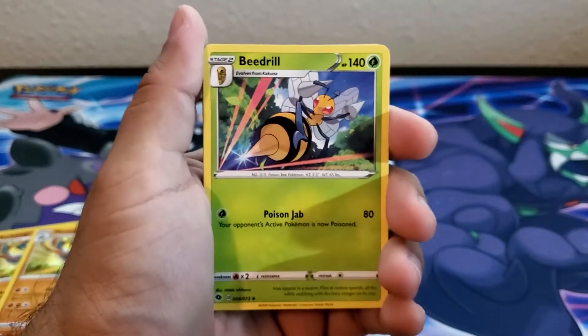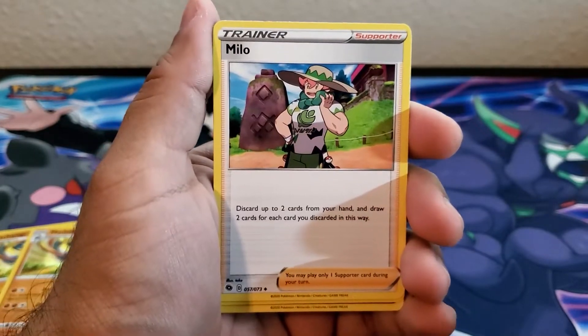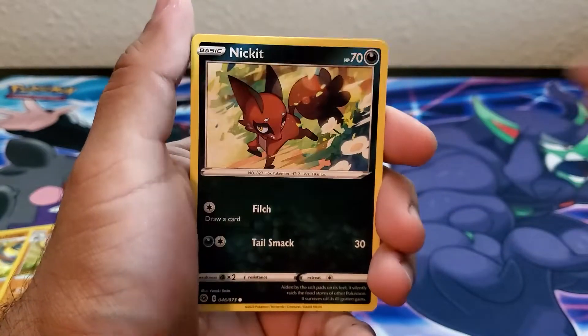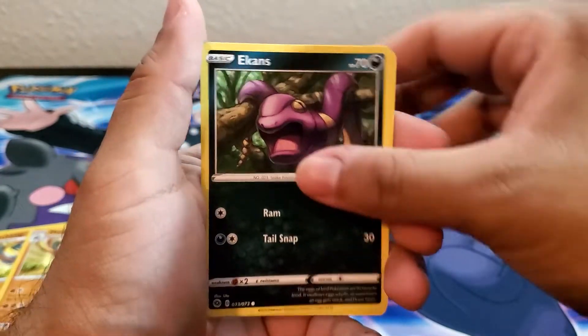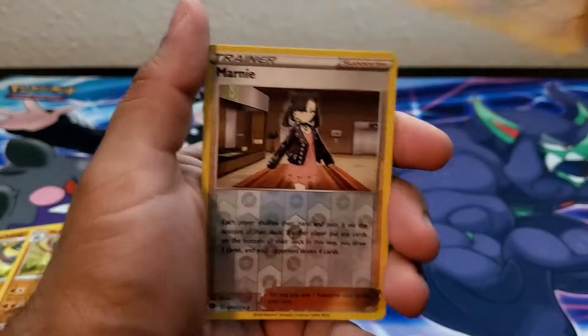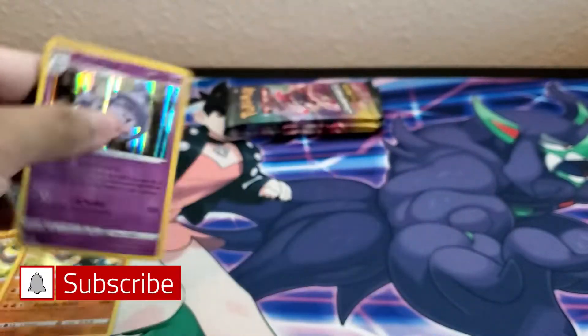Fourth pack: Energy, Beedrill, Rotom Phone, Marlowe, Rolicole, Nikit, Ekans, Carvana, Swablu, Marnie, and a Hatrim.